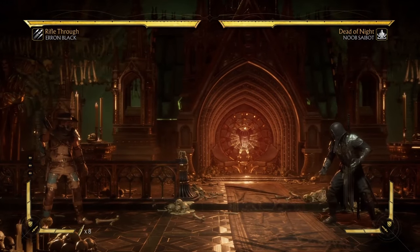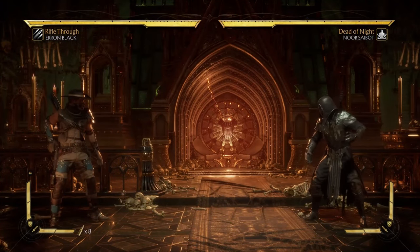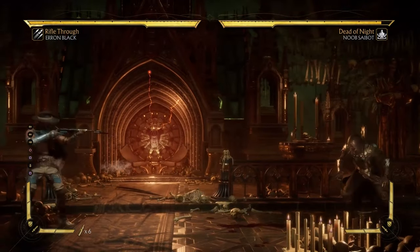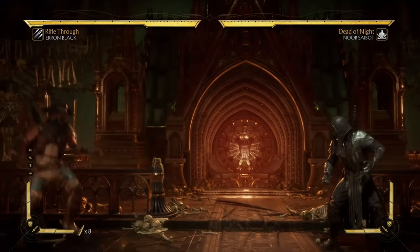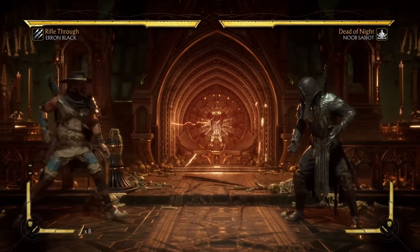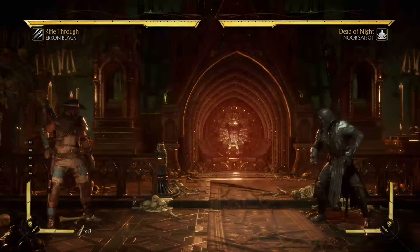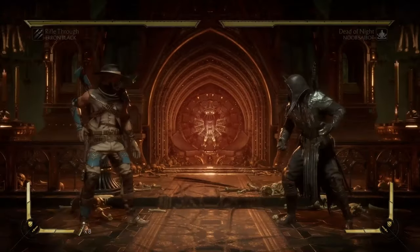The second character to be examined in this series is going to be the second variation of Erron Black. I have no idea what the actual name of this variation is — it's competitive variation number two. This character is absolutely terrible. The reason I didn't start the series with him and started instead with the Molotov cocktail version of Kano is because I still hold that as a base character, Erron Black is way, way better than Kano. And in this variation he does of course keep his standard Erron Black tools.